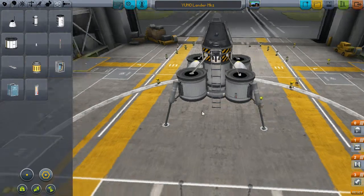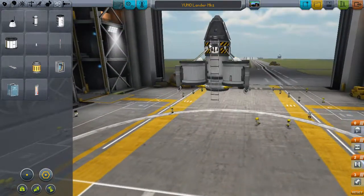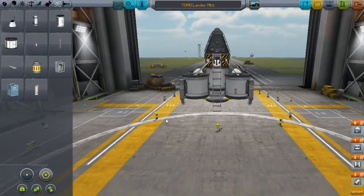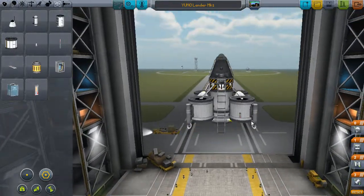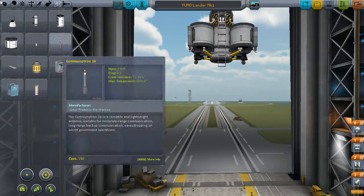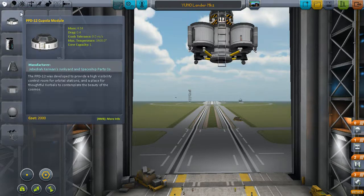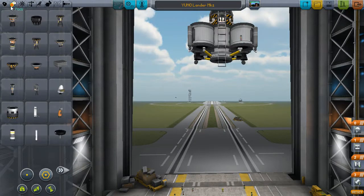Alright. We'll retract the legs and start building the main stage, so we'll lift this up. We need to build a stage which will hopefully get us out of Kerbin's orbit and on the way to the moon. We need to build that stage — we shouldn't require much though.